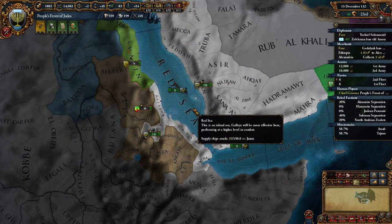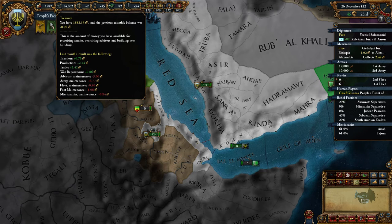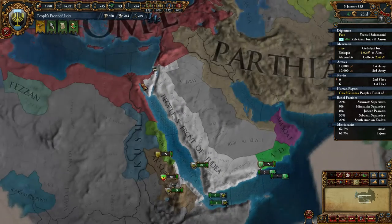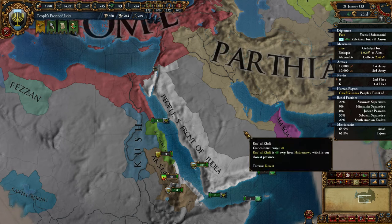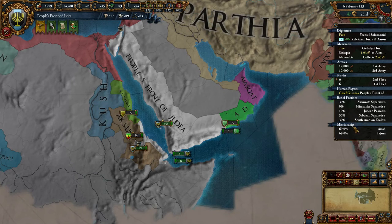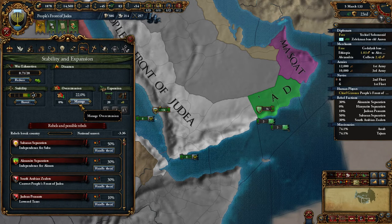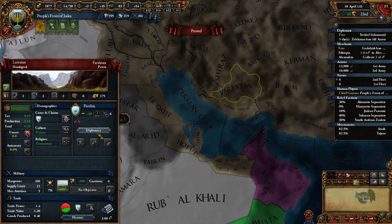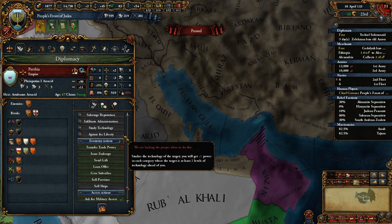Gain prestige rather than money — prestige is way more valuable because we have an abundance of money right now. It says we're losing, but that's only because of our missionaries. Look at the tax we're making — so much money from tax. Let's go forward a little bit faster since we're basically just waiting for rebels to spawn and missionaries to missionize. We've improved relations with Parthia as much as possible — would they take an alliance? Not as close as I thought.